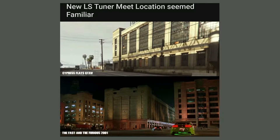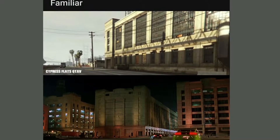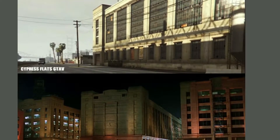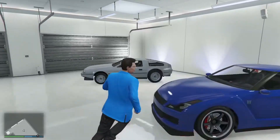A friend of mine actually sent me over this picture and it's supposed to look like the building from the first Fast and Furious where all the cars are meeting up waiting for Dominic Toretto. So I actually took a drive over there and want to show you what it looks like.